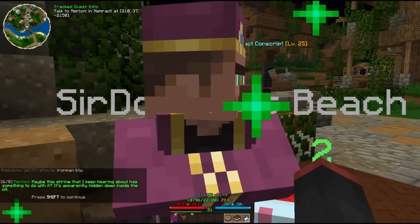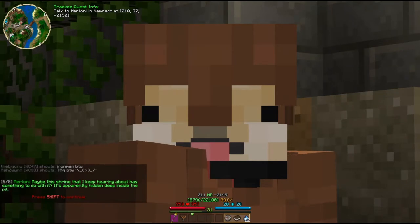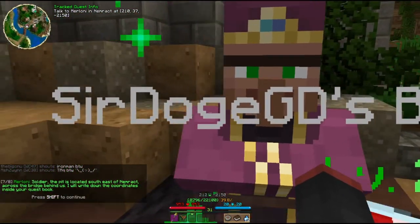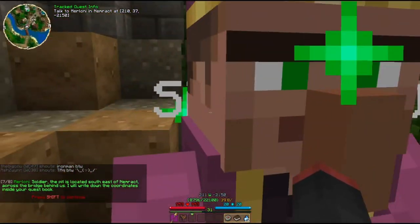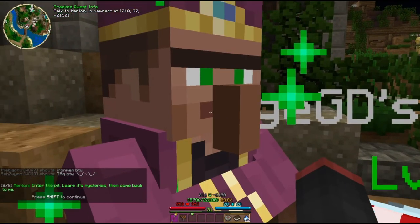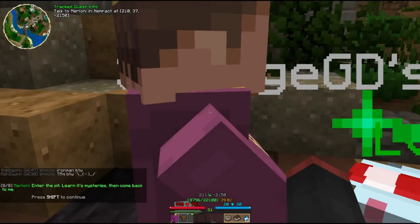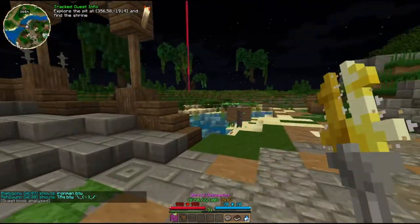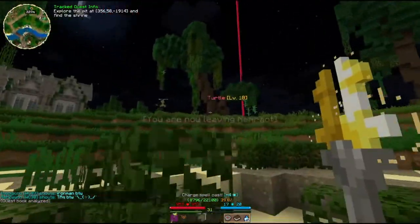"The spirits still haunt the grave and affect the minds of people who disturb them. However, I heard rumors of those who were able to bathe in their waters and be accepted by them — to show no fear of the dead is to be admired. Maybe the shrine I keep hearing about has something to do with it. It's apparently hidden deep inside the pit. The pit is located southeast of Nemrak, across the ridge behind us. Enter the pit, learn its mysteries, then come back to me." Luckily, I have a beacon. I love beacons.